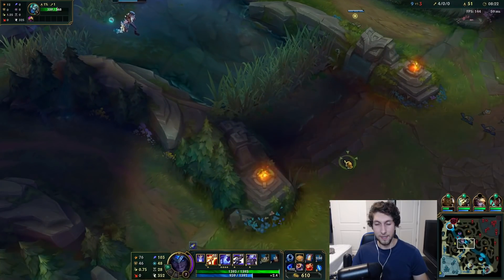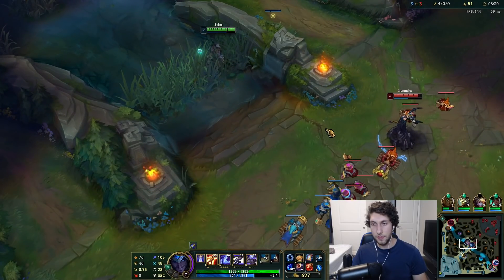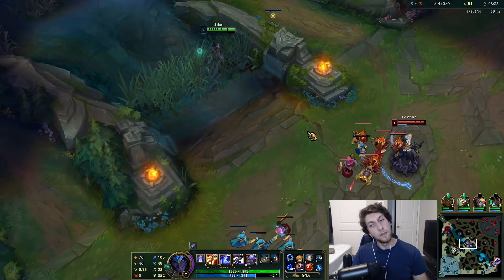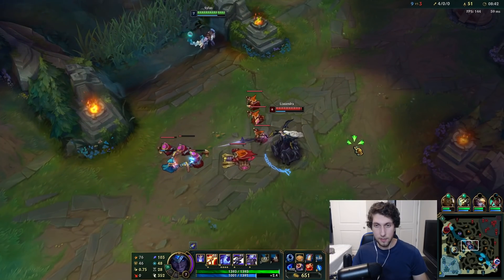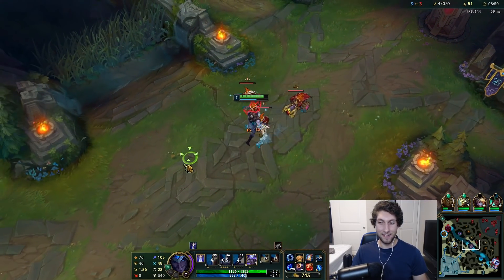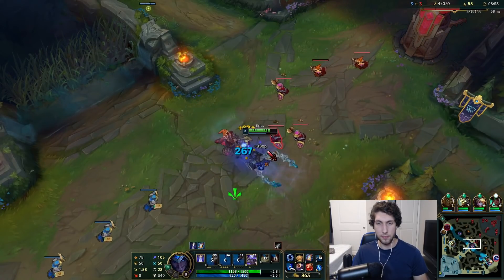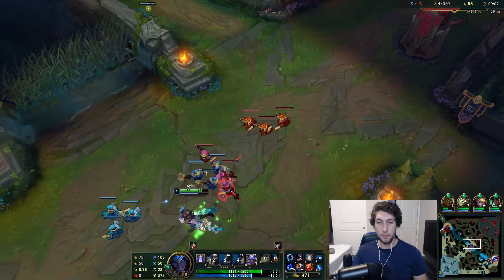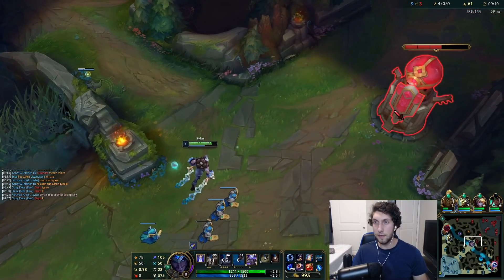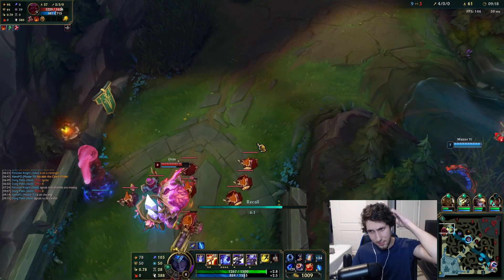I want her to use E — if she uses E, then she has no escape. She's going to have to recall though, and if she doesn't I will dive her. We'll eat a Biscuit now so we get boots. It's 61 CS to 47, which is pretty good for Sylas. I can get my Mythic now. I don't think I need to help top because I think they're going to get it anyway. So I'm just going to play it cool and get my item here.